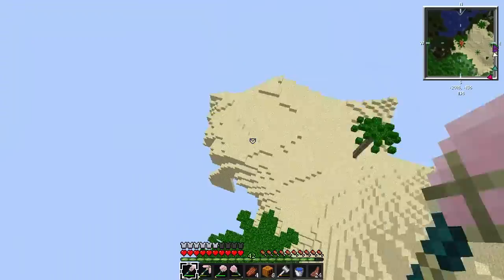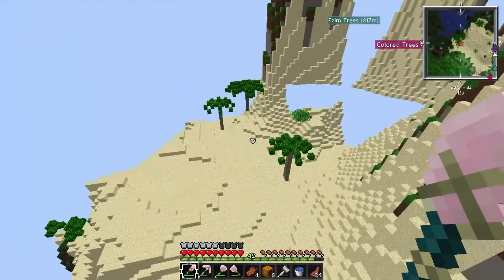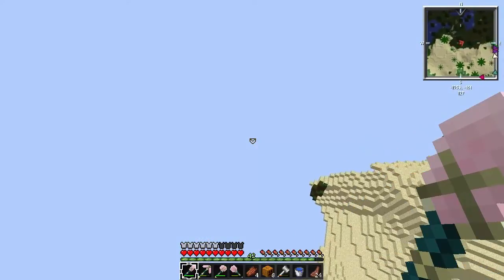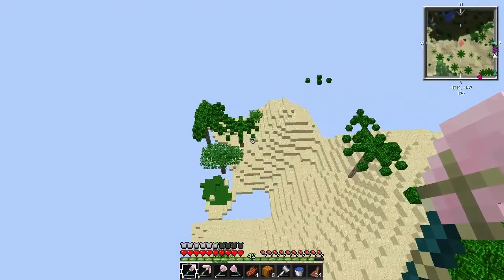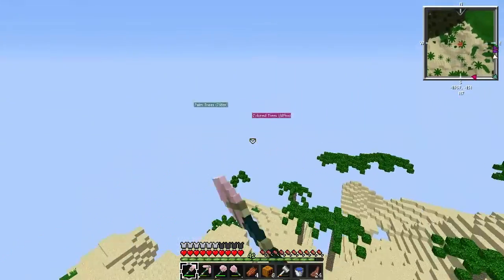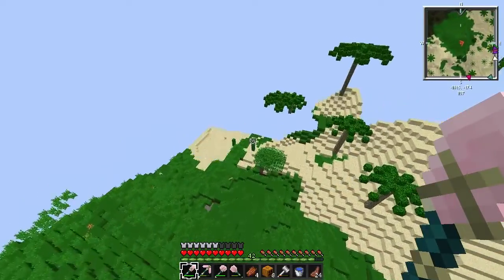We have a huge area here. So that's the flying mountains, we have a desert over here, a swamp right over here, and we will freaking live in paradise. We have a snow biome over there in the neighborhood, we have colored trees, we have plains, we have a lot of horses.